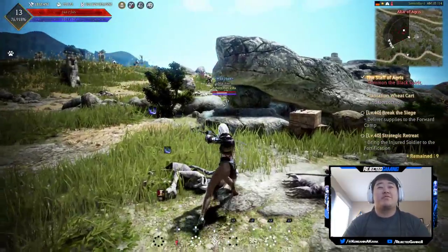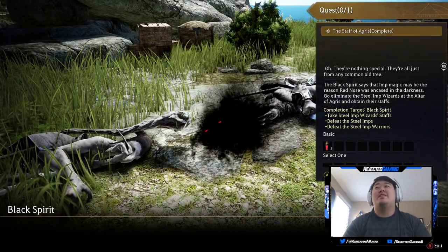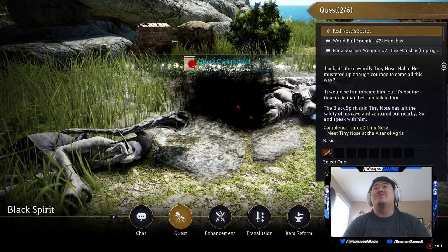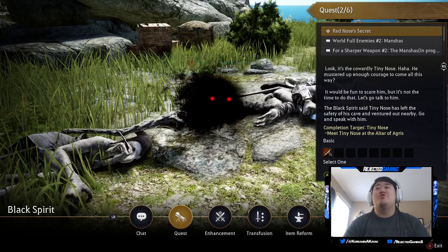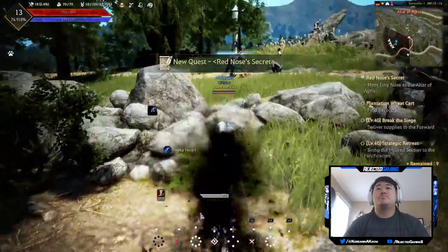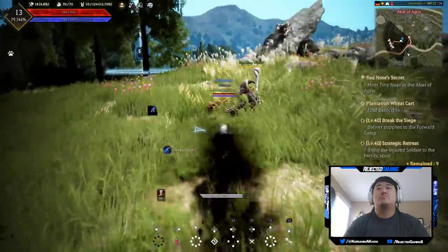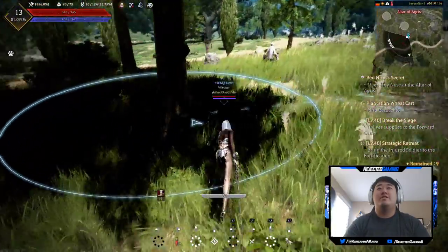Let me finish up the quest. I'm like out here testing stuff and looking around. NPC says: 'They're nothing special, they're all just from any common old tree. Red Nose — a secret look! It's the cowardly Tiny Nose. He must have mustered up enough courage to come all this way. It would be fun to scare him but it's not the time. Let's go talk to him.' Alright.